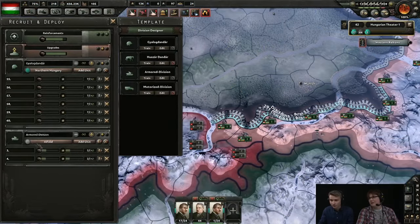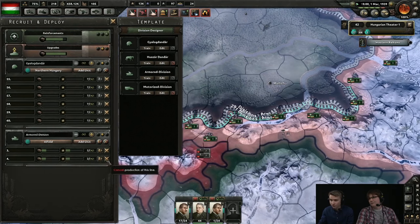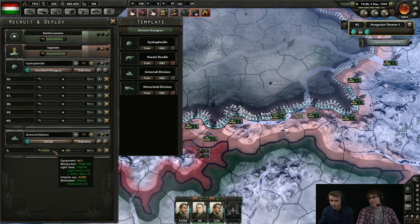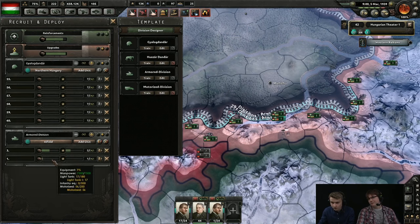I have been unable to determine what A and D do in the context of Hearts of Iron IV. If anybody has any ideas, please post them in the comments, and I'll throw an annotation into this point in the video if we ever do find out what those buttons do.